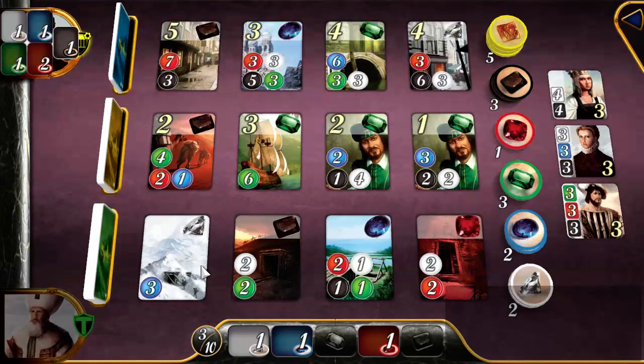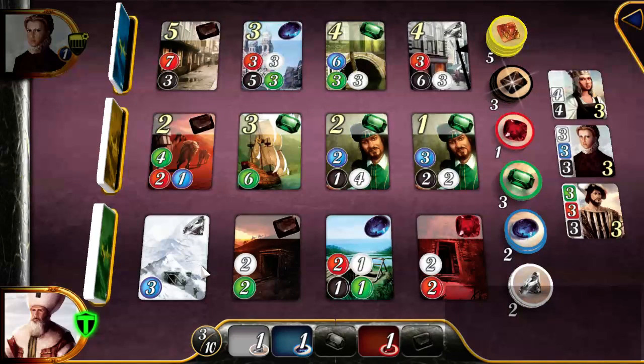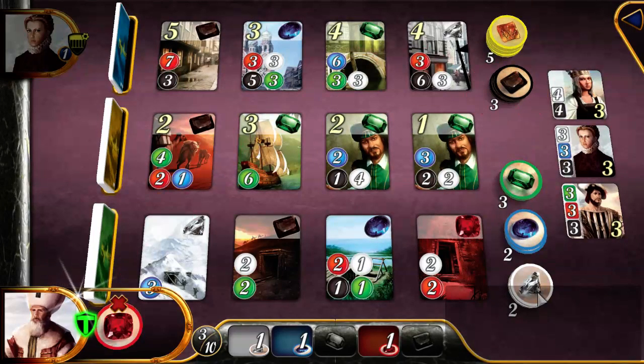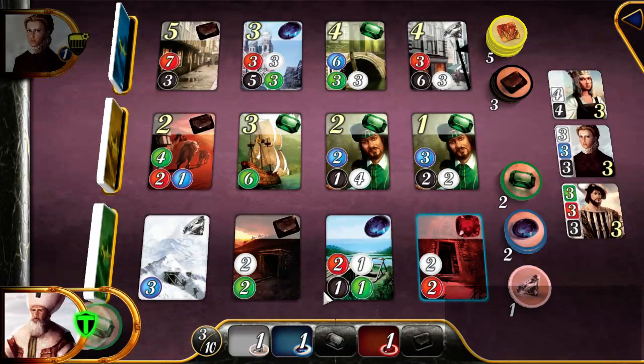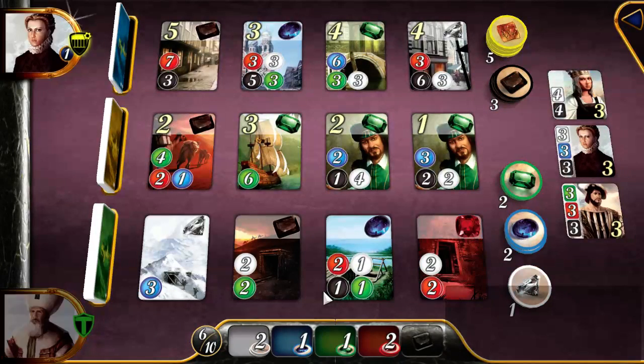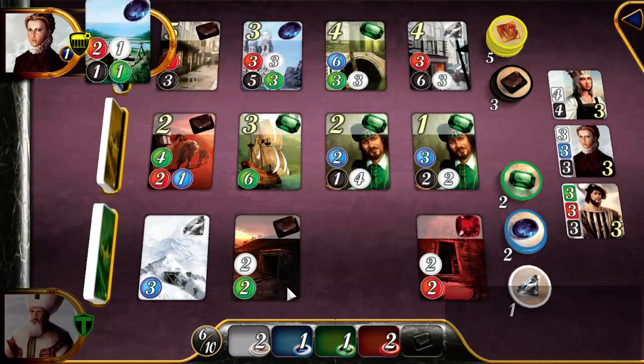These bottom row cards produce resources that help me acquire other cards at a discount. I'm seeing that ruby is going very quickly, so I'm taking a diamond and maybe also an emerald — all those help me acquire cards in the bottom row.